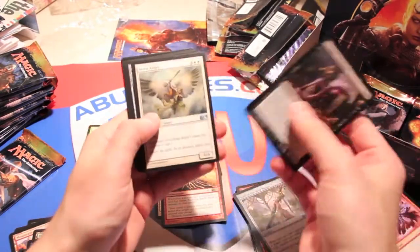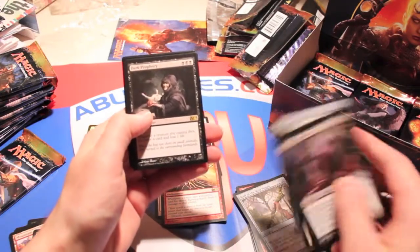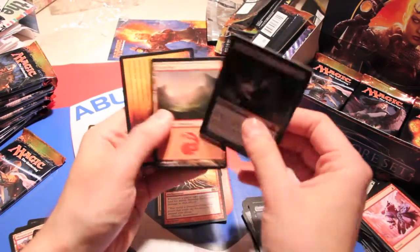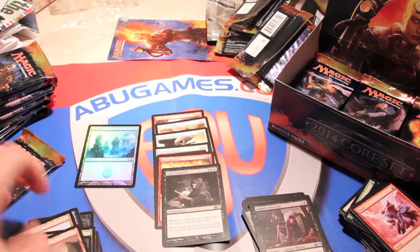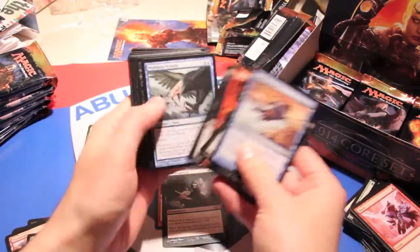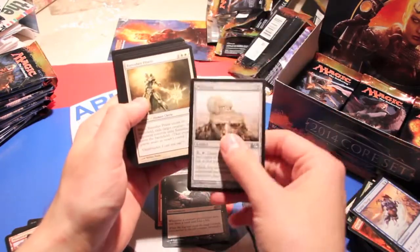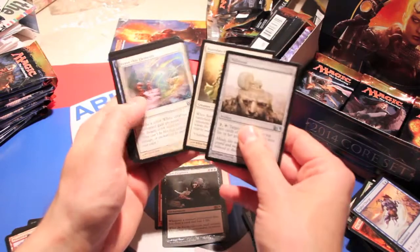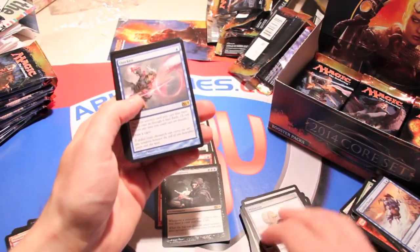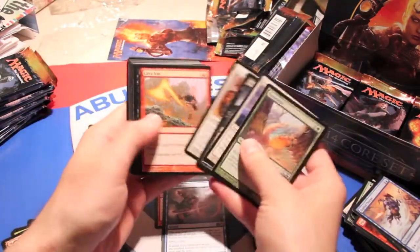We got some commons, a vampire warlord, Serra angel — classic staple — staff of the wild magus, and a dark prophecy. The weird necropotence-that-isn't card — very sad but also hilarious in a weird way. Another elvish mystic, millstone, banisher priest — great card for cube and limited — brave the elements, and a quicken, which is very weird.